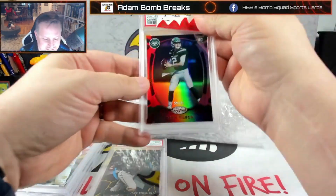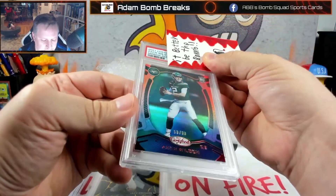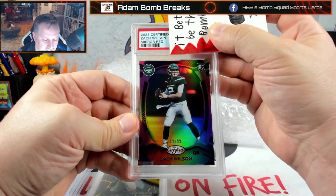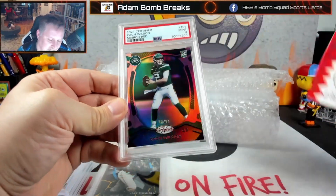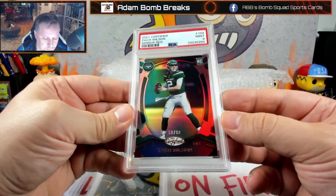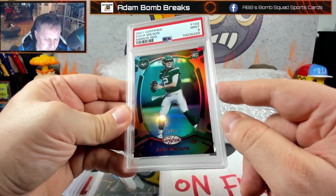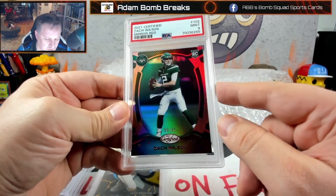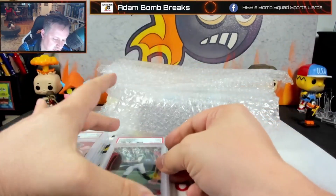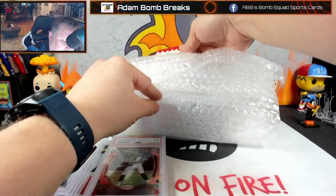I sent in a Zach Wilson. This is from when he was starting and the team was doing quite well. It's numbered 59 out of 99 — Mirror Red out of Certified. And it's a 9. Not sure why — it looks a little thick on this side now that I give it a second look. I really looked these things over. I was trying to submit a Zach Wilson to get it in a slab anyway.